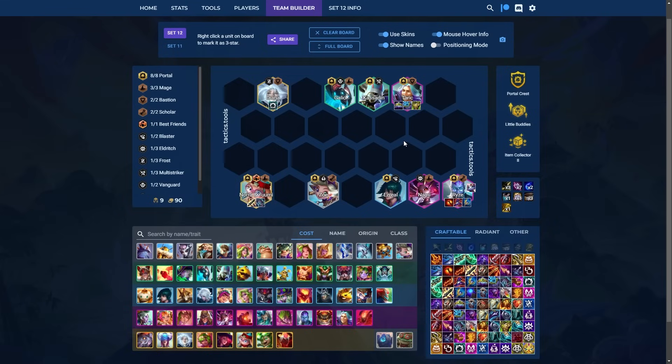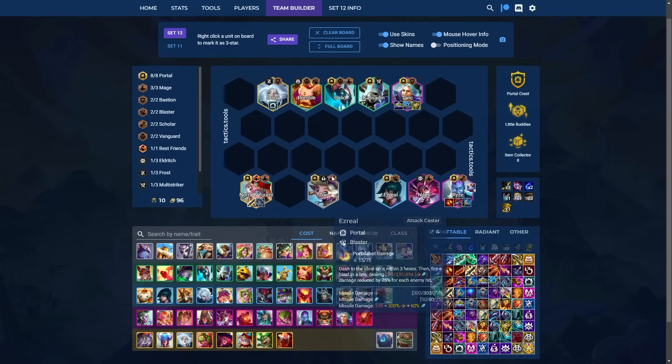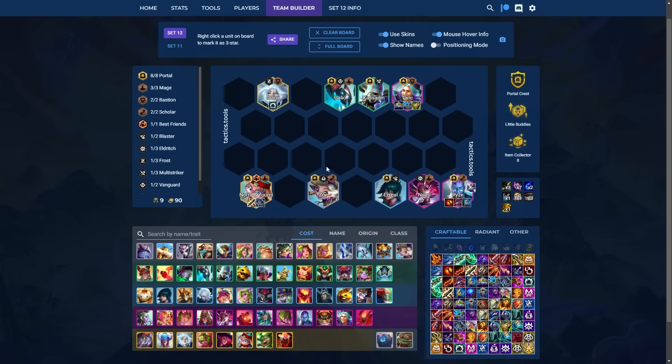There is currently a bug in 14.16b where Rise is actually spreading Shiv to his own teammates, and I don't really know what causes it, so be cautious of that. In the early game, you can consider units like Nico that pair well with Zoe and Jace. You can also consider Rumble in the early game, which pairs well with Galio as well as Ezreal. But this is what you're aiming for in the late game when you're trying to finish things off.